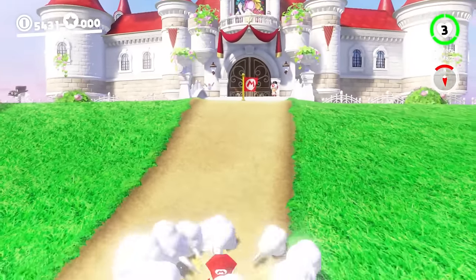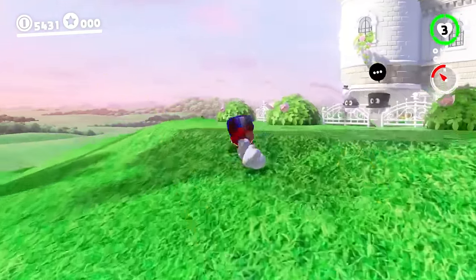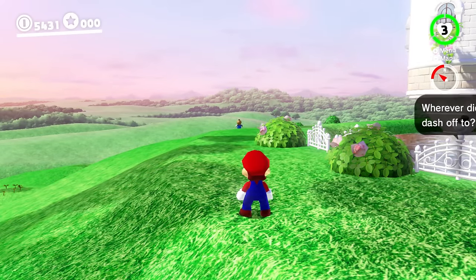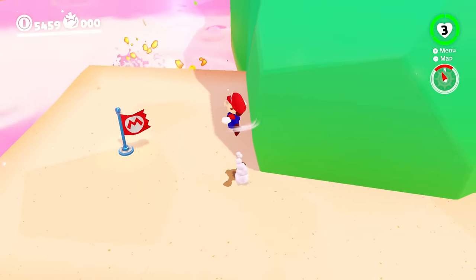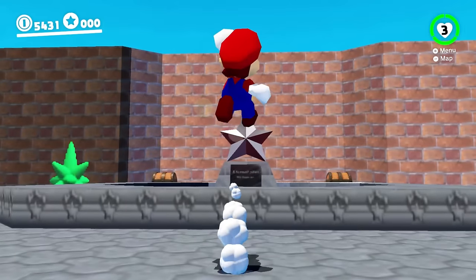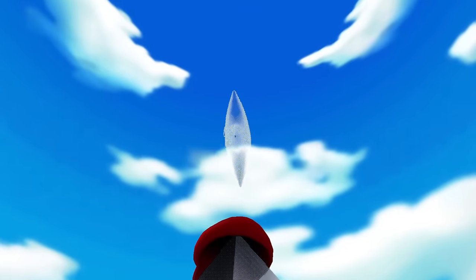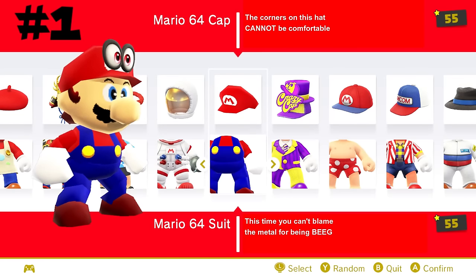If you haven't guessed it by now, easily my favorite costume in Super Mario Odyssey is the Mario 64 outfit. This is absolutely the best reference out of all the costumes in the game, giving Mario his original look from Super Mario 64. I was absolutely ecstatic when I found out about this costume because Mario 64 is one of my favorite games of all time, and being able to run around my actual favorite game of all time as that classic model was just so cool. Its costume area is also by far my favorite, being based off the courtyard area from Super Mario 64 — looking better than ever but maintaining its classic look. They really didn't have to do this much, but they did, and I'm all the happier for it, making this easily my favorite costume in Super Mario Odyssey.